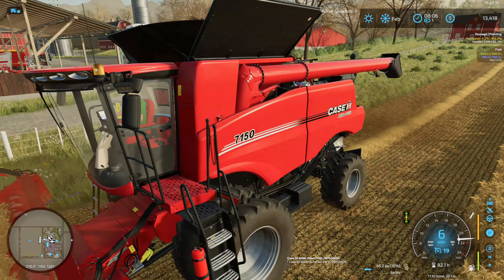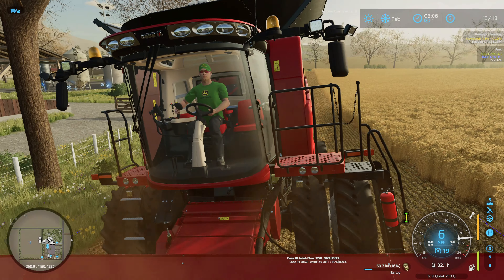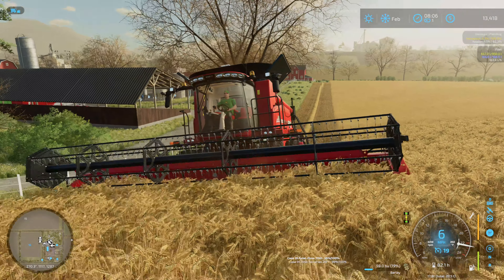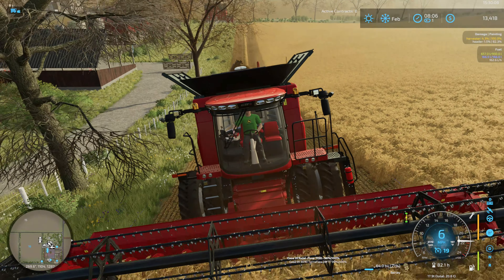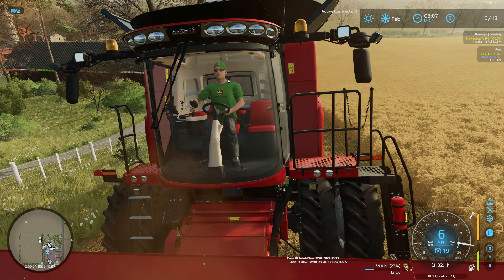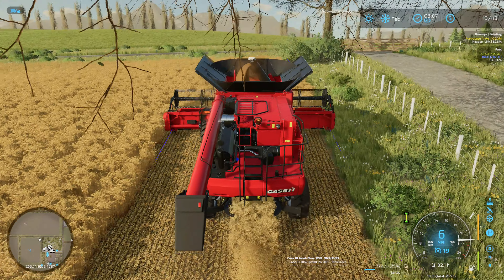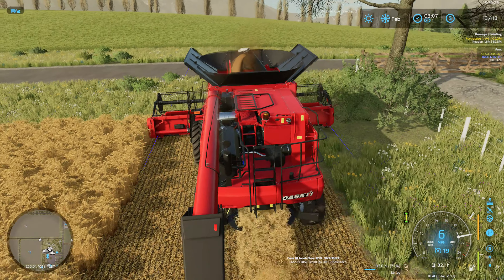Where are my John Deere clothes in the Case combine? At least there's something good about the Case. I don't know that I've really changed up my output much for Farming Simulator — it's pretty much the output I'm stuck with for the entire game so far in FS22. No John Deere clothes in here — can't get any better than that.